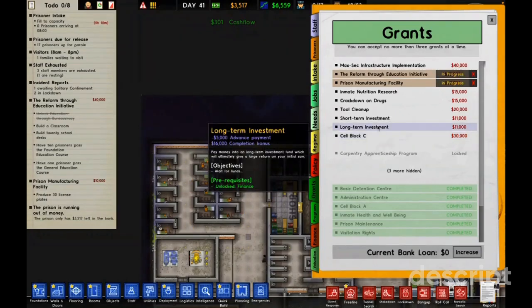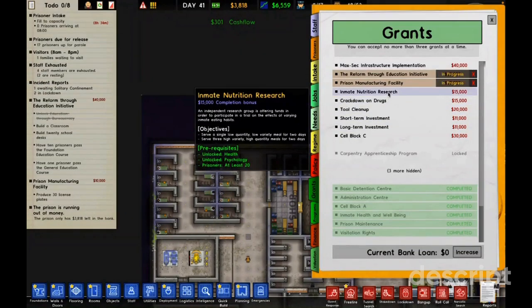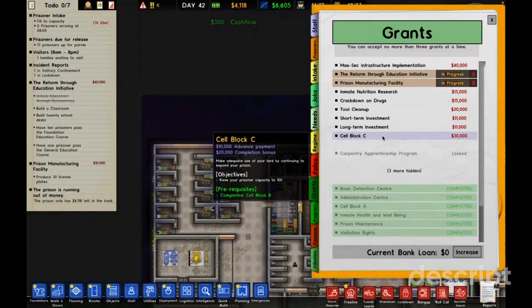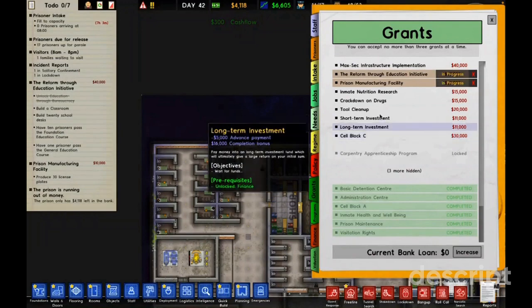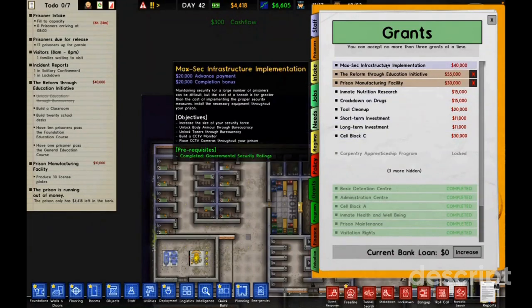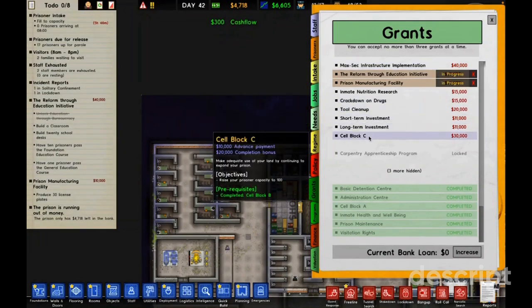There's a long-term investment option, an investments tool, cleanup completion bonus. I need one with a starting advance bonus, a pre-sized security force including body armor, tasers, and CCTV. Cell blocks get up to 100 prisoners — maximum security. I think I'll sell Cell Block C for now.